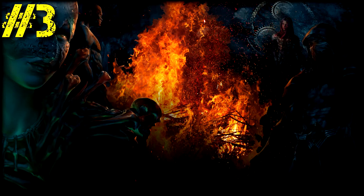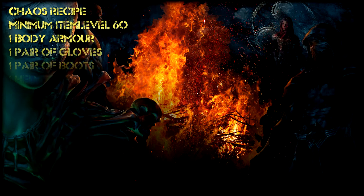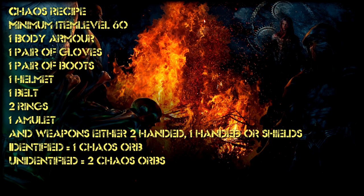Tip number 3: Chaos Recipe. The Chaos Recipe can be used on items with item level over 60. There are two ways you can use it: one, identified items, which grants you one Chaos Orb,